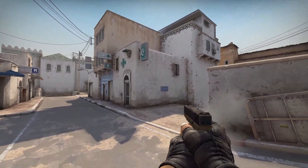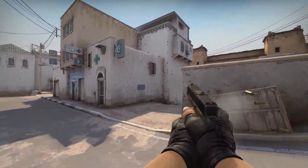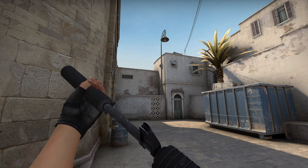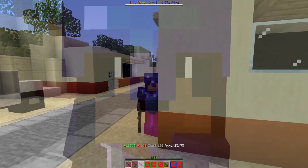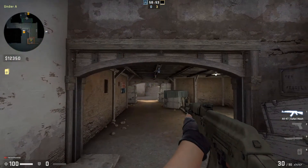The Glock and the FAMAS also don't have their triple burst functionality, which I know some people actually use, but I couldn't bind that function to any key. This also applies to taking off the silencers of the M4A1 and the USP. But the way Minecraft models actually hold the weapons doesn't make them stick out as much as in CSGO, so this won't be a problem.